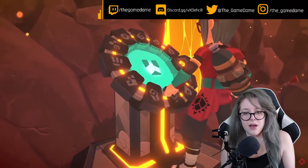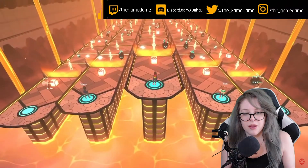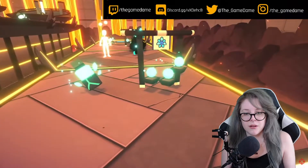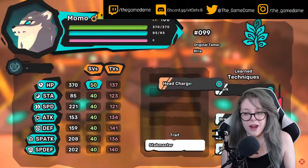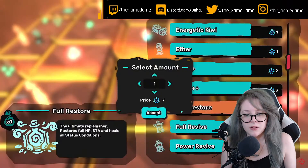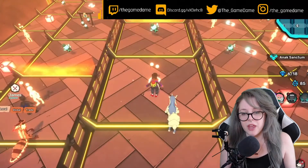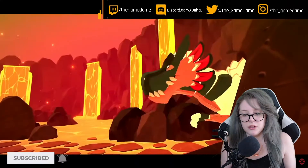Each tamer on your team will need a variety of Temtem from all across the archipelago in their squad. Once inside, you'll each get to flex your tamer skills by using randomized Temtem and items to battle your way through a crucible of difficult challenges. You and your team will have to collaborate to battle foes, share items, and collect Mythic Jewels.